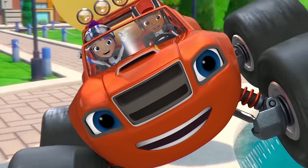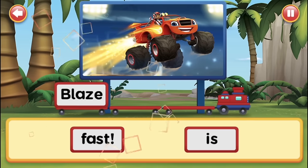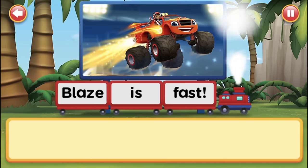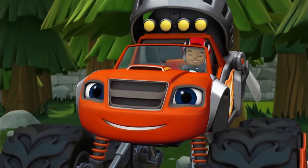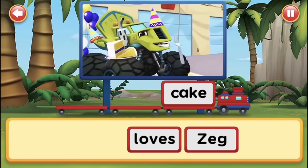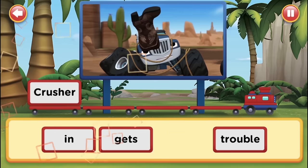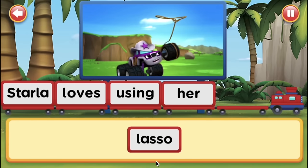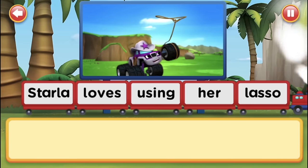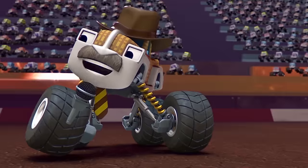Let's play the Blaze Word Train! Drag the words into their correct positions to create a sentence, and watch the Blaze train zoom away. Blaze is fast. Phew, that was awesome! Zeg loves cake. Crusher gets in trouble. Dala loves using her lasso. That was amazing. Well done.